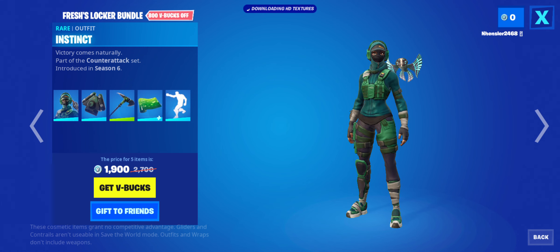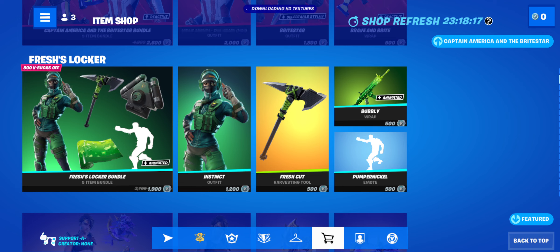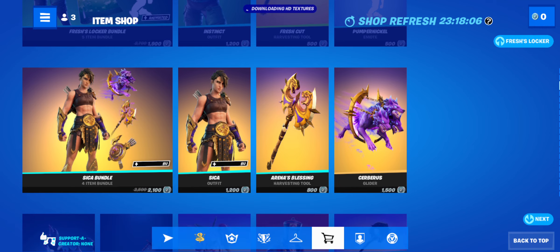If you want to buy something separately, I'd probably go with Pumpernickel Instinct and Fresh Cut. Bubbly is actually pretty good, but also it's just not the best personally. But this is still really good, and I'd suggest buying it because this is not releasing that often.